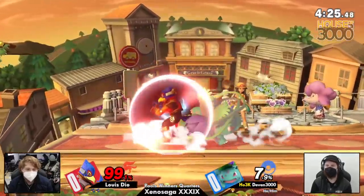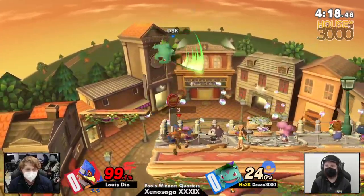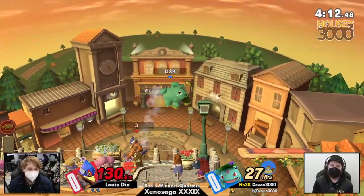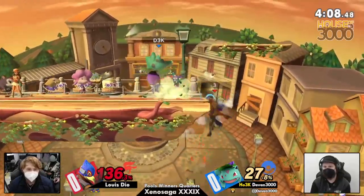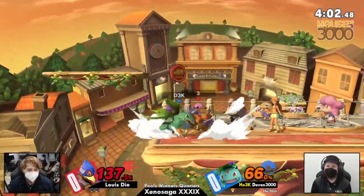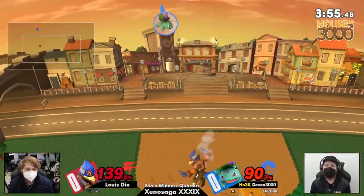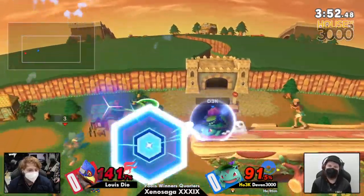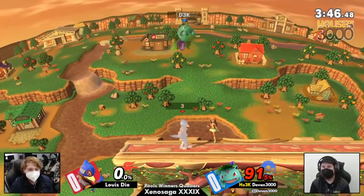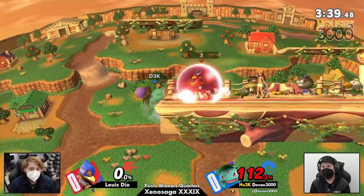Just a little bit off in the timing trying to go for that spike, but Dio went straight perpendicular to the stage. Gotta find some way to get a confirmed kill — gets the forward air, puts him up near the top. Up tilt, up air, and honestly if you're in the air against Falco you're gonna be up there for quite some time. Falco personally prefers the air. Finally getting that correct timing on the down air.